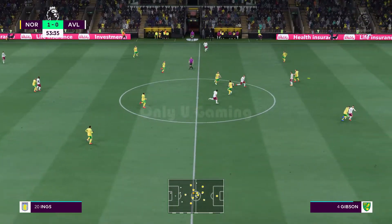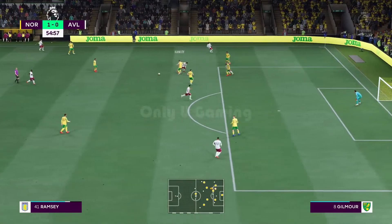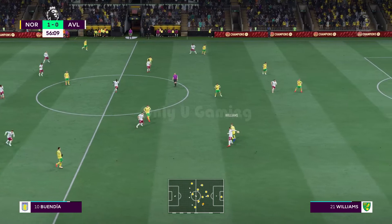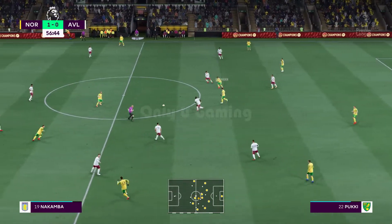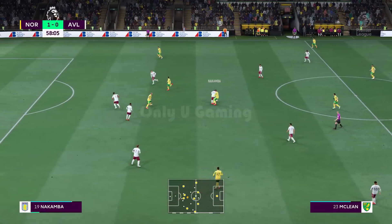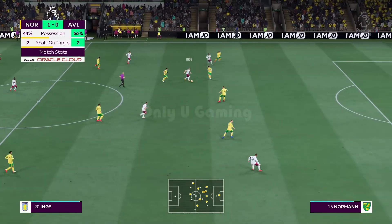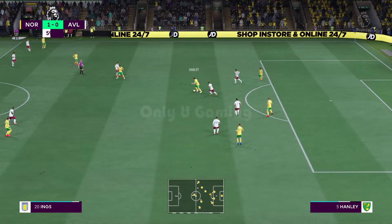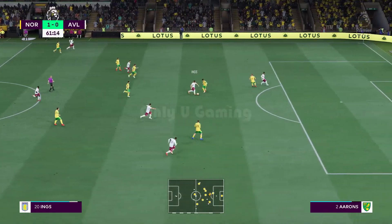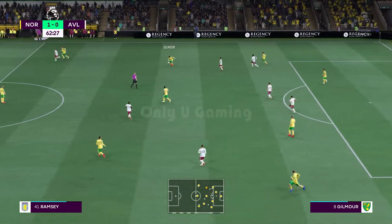The ball played in behind for him to chase — excellent first touch under the circumstances. Ramsey has it, won it back. Can they do something positive on the counter-attack? Pukki — sloppy in possession. The stats show Aston Villa have had most of the play but shown a real lack of invention today; one or two of their more talented players need to step up now. Now into the final half hour. Ings — it's there for him, but that's too easy for the goalkeeper.